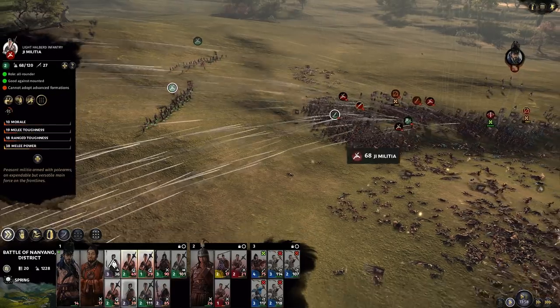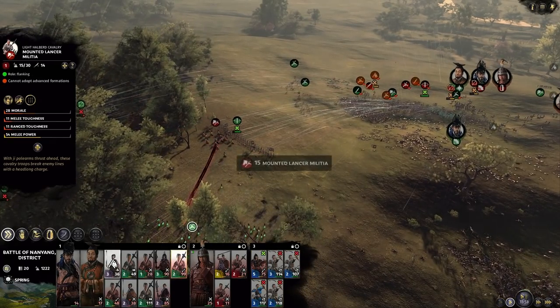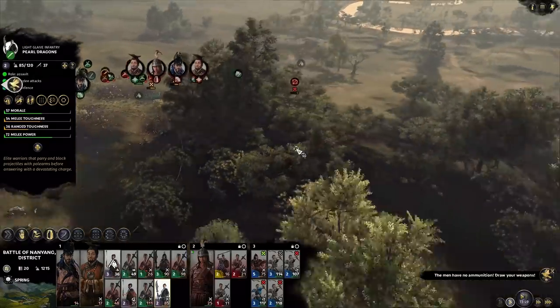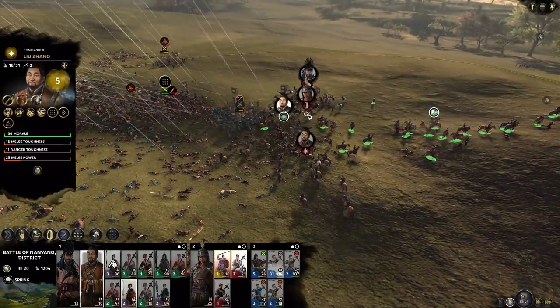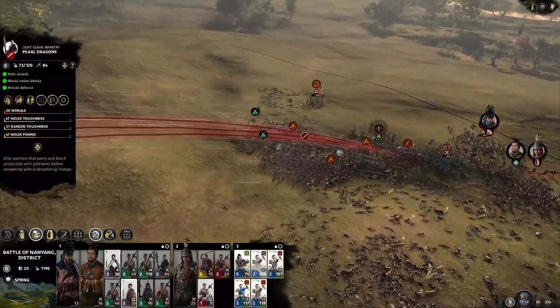My units are regrouping. I need to keep shooting at that blob while his cavalry is starting to attack my crossbowmen — but I need to attack them. Where is my cavalry attacking? Still fighting these with the generals. The infantry blob needs help.